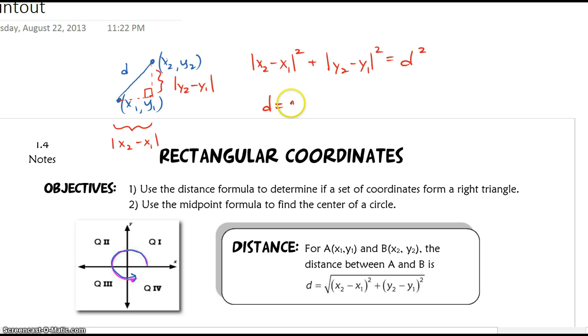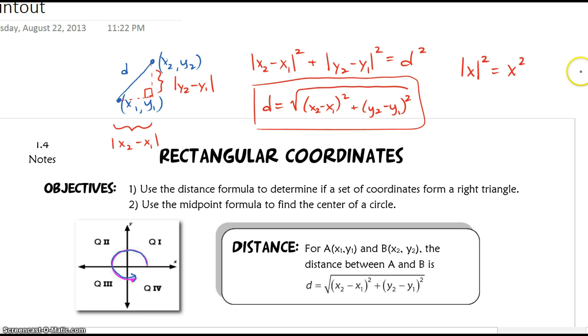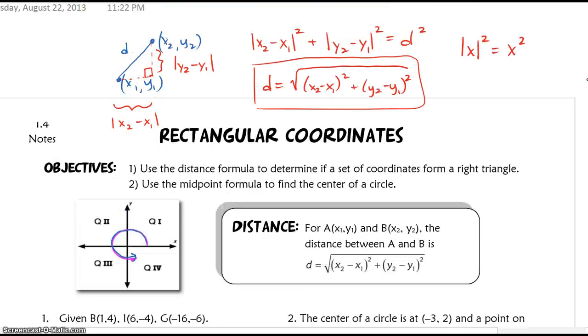What's nice is that the absolute values are going to drop — we don't actually need them, they're unnecessary. That's because of the property we talked about yesterday: recall that the absolute value of x squared equals x squared. So I drop the bars, and now I have the distance formula. We're going to use that today to determine if a set of three points forms a right triangle.